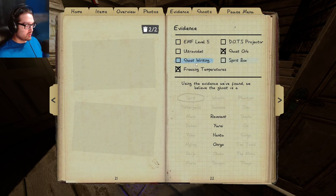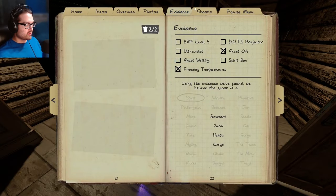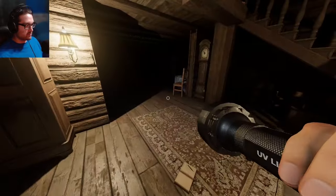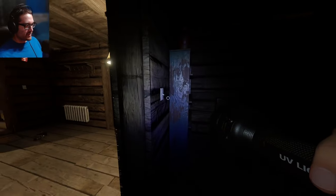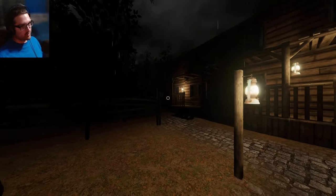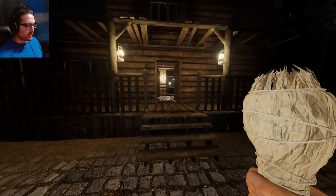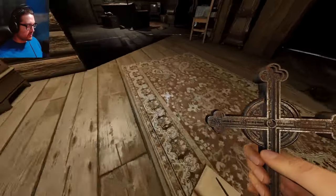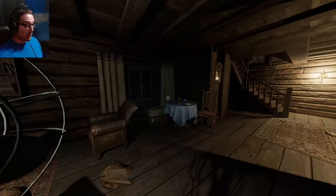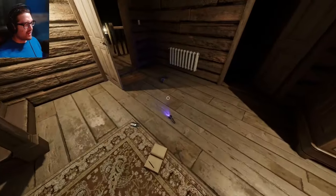Now it could be a mimic, so we need to look for the other evidence — UV, which I didn't see on the door — and then what would be the other one for mimic? Freezing and spirit box. So I need to look for spirit box again to make sure it's not a mimic. It's probably roaming over here. I'm probably at hunt range so let me go get defenses — I'm just assuming I can hide somewhere in there, otherwise I'll have to go upstairs and loop in the attic. I don't know what my sanity is; I think we're alright, we didn't get evented.